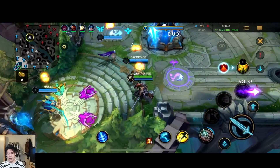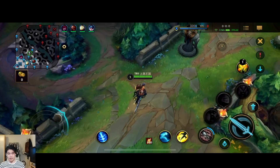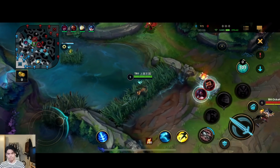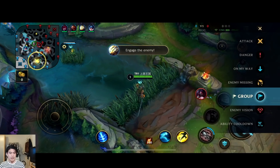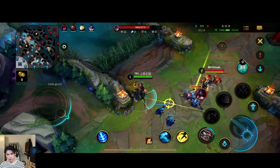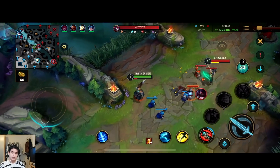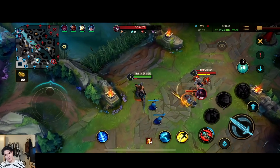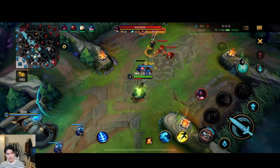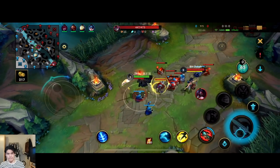For the item build, we are gonna use a new item build. We're gonna use Storm Razor. It gives you better stat value than Charge Blade and we don't really need that much crit anymore with the new rage mechanics on Tryndamere. It also slows the opponent. So you get attack speed, attack damage, crit chance, and your energized attacks do additional damage and slow the opponent — very good to chase people down.